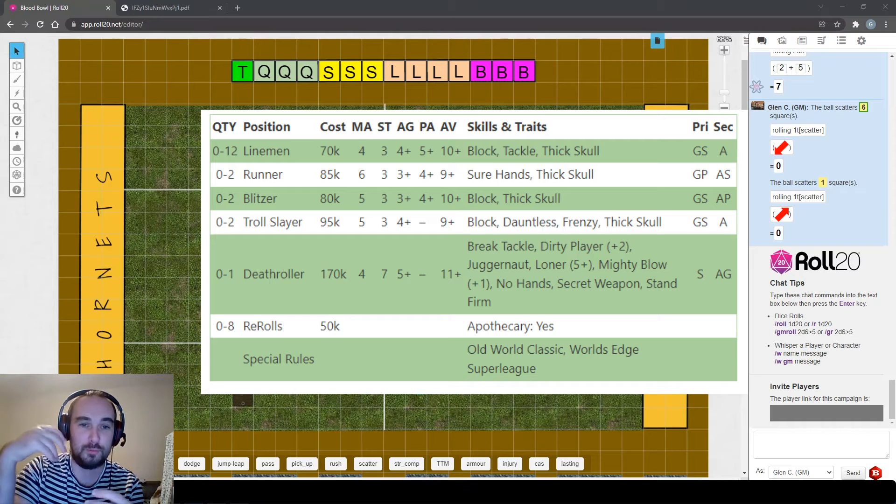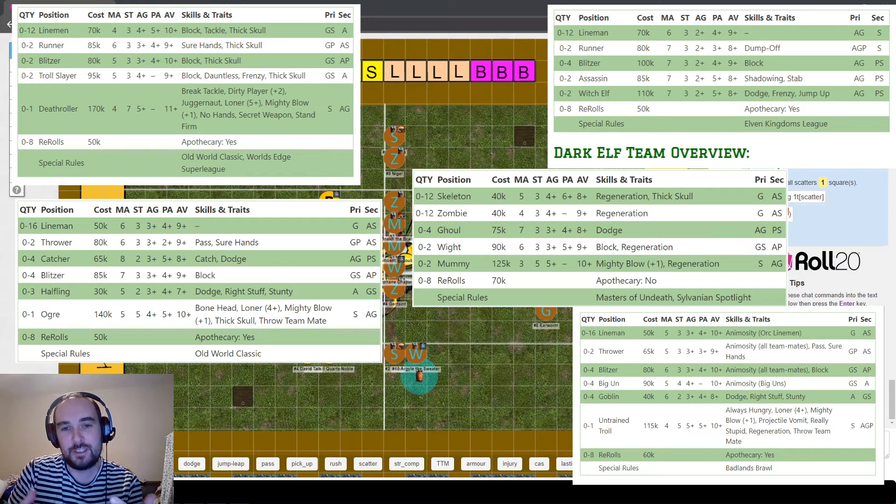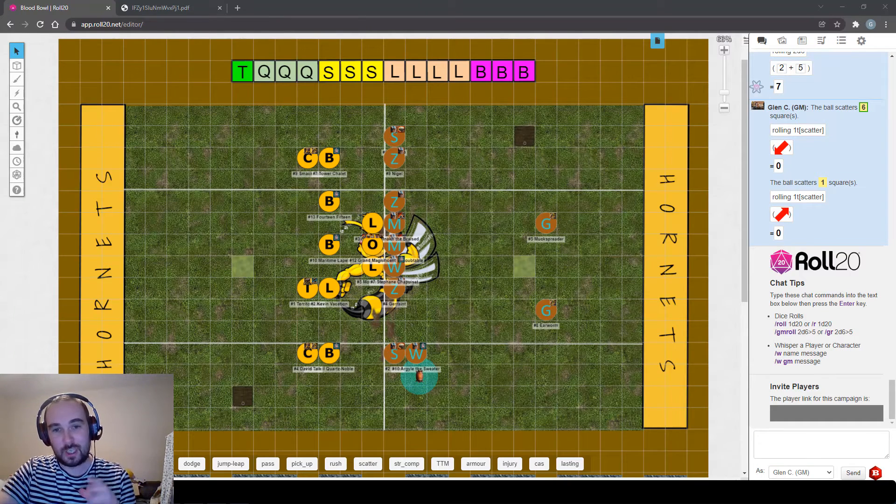Frenzy forces you to anticipate several steps ahead, and it can be a lot to handle when just starting the game. I'd highly recommend skipping frenzy players for your first couple of games. And if you want to start with a Khorne team - just don't. You'd have a maximum of four players without frenzy, which is asking for trouble. So those are my five good options to start with, with the caveat that elves and dwarves won't give you proper appreciation of all the game's risks.